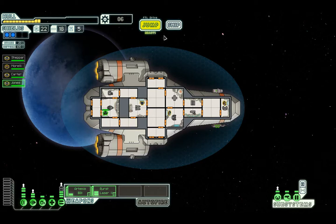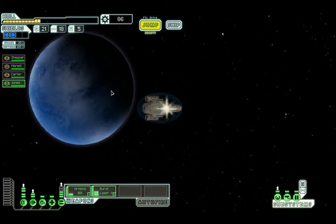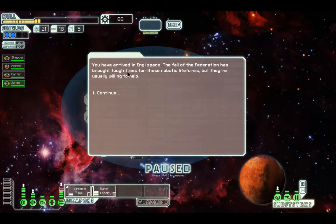Anyone injured? Nope. Alright, so we can jump to the next sector. Uncharted Nebula or Engie Controlled Sector. We're going to have to go to the Engie Controlled Sector because Nebula puts both ships at a disadvantage. I try my best to avoid Nebula at all cost. You have arrived in Engie Space.